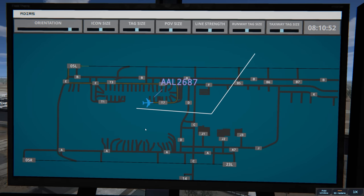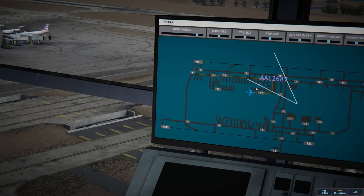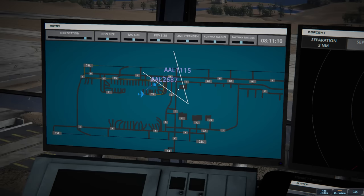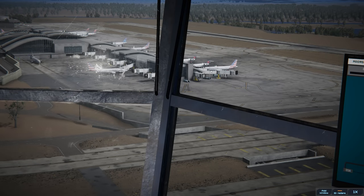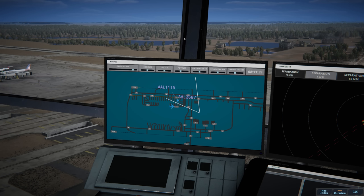American 2687 ready to taxi. We're going to have them go out on Tango 7 out to Bravo, skipping Foxtrot. Rally ground, an arrival is using Foxtrot — we've got a 319 looking ready to go. American 2687 runway 05 left via Tango 7 Bravo, so he'll take Tango 7 out to Bravo. That allows us to push American 1115: pushback approved, expect runway 05 left, so he won't be blocking Foxtrot with the A319 out there.